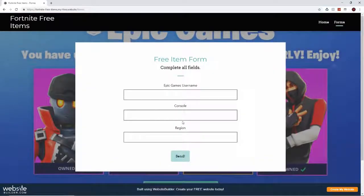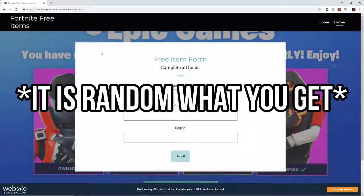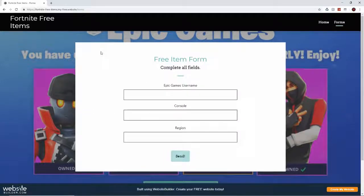Press that and it should take you to this form. The form says 'Free Item Form — complete all the fields.' All you need to put in is your username, console, and region, then press the send button. You can get items such as pickaxes, emotes, gliders — literally anything from the item shop. It doesn't have to be in the current item shop; it can literally be anything.